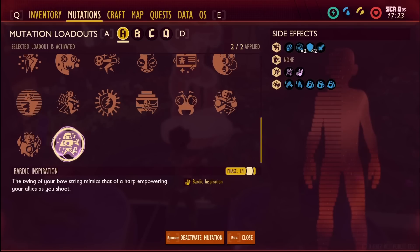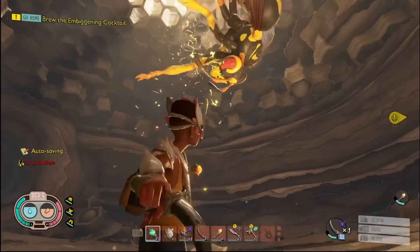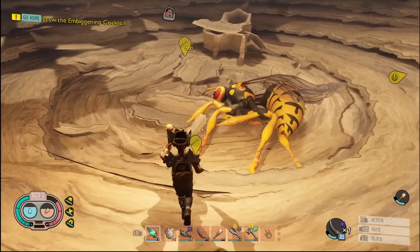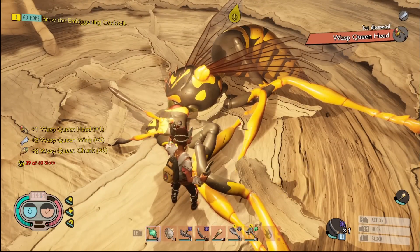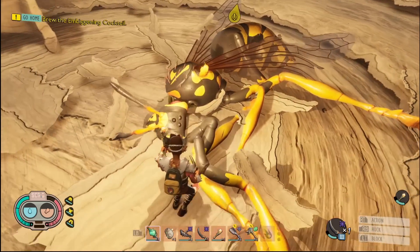The last mutation, Bardic Inspiration, is a reward for killing the Wasp Queen. It's a support class mutation designed for multiplayer — while you have it active and fire a shot, if your friends are close by there's a 10% chance they get a special buff giving more critical hit damage and extra damage. It does supposedly apply to you as well. More testing is planned for this one in a future guide.